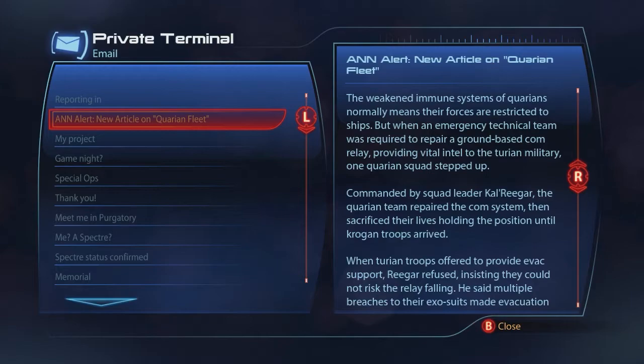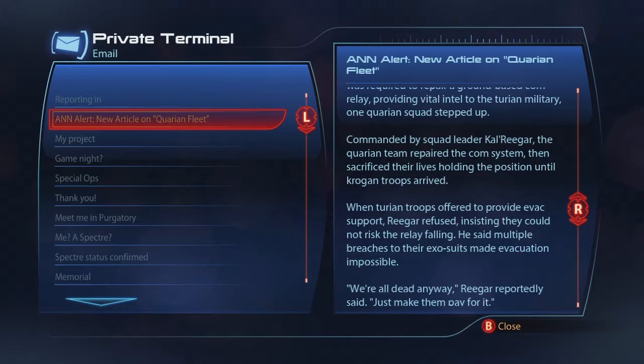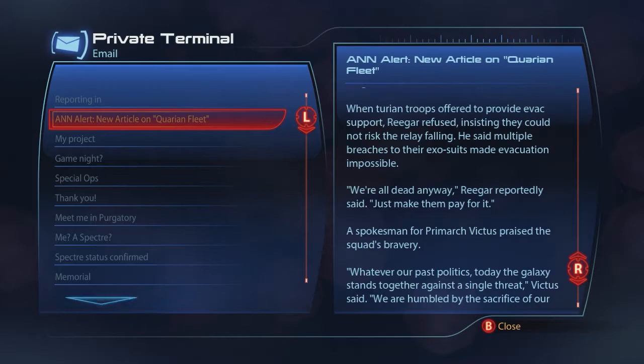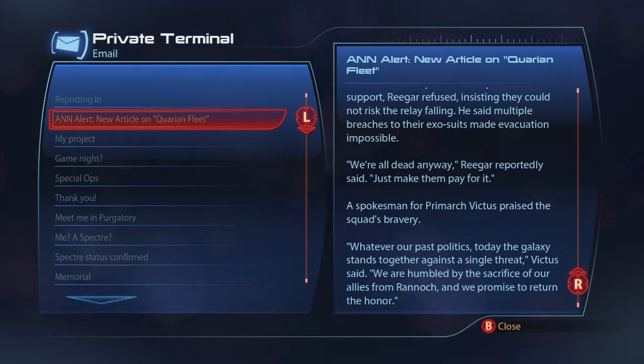Commanded by squad leader Carl Rieger - from Mass Effect 2 - the Quarian team repaired the comm system and then sacrificed their lives, holding the position until Krogan troops arrived. When Turian troops offered evac support, Rieger refused, insisting they could not risk the relay failing. Multiple breaches of their exosuits made evacuation impossible. 'We're all dead anyway,' Rieger reportedly said, 'just make them pay for it.' A spokesman for Primarch Victus praised the squad's bravery: 'Whatever our past politics, today the galaxy stands together against a single threat.'